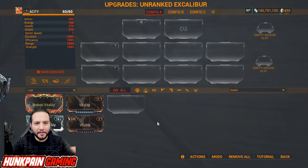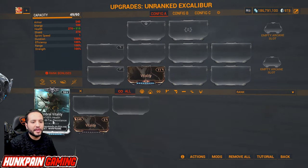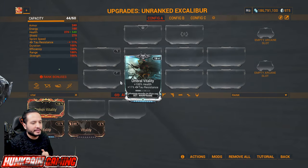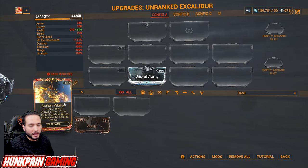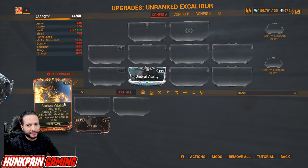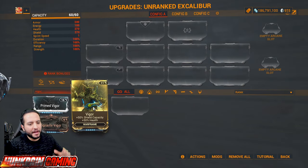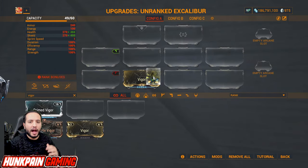Starting first with the Warframe mods. Everyone knows Vitality — you start the game with it, then you upgrade it to Umbral Vitality. Archon Vitality you get from Veil Breaker calls, and it's very optional as it goes for very specific builds. Then you want Vigor for shield capacity and health, and then you upgrade it to Primed Vigor.